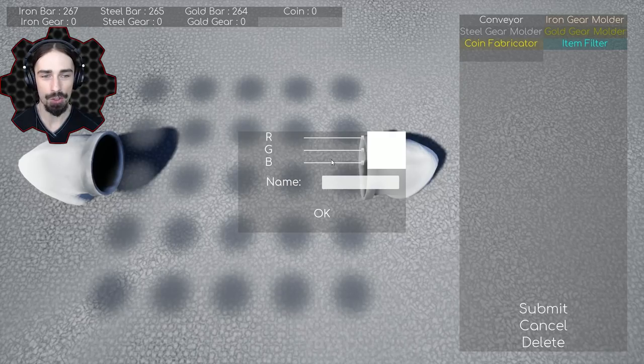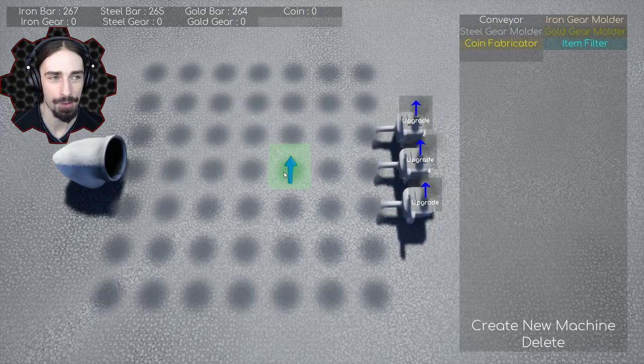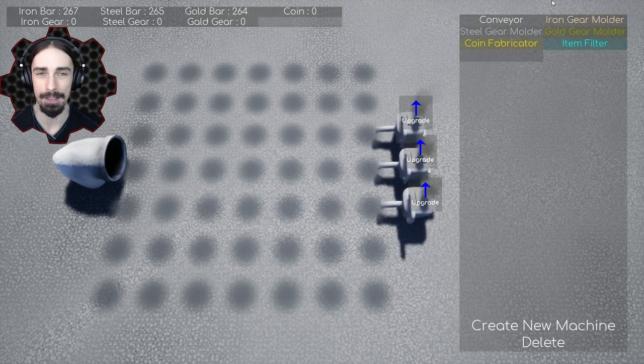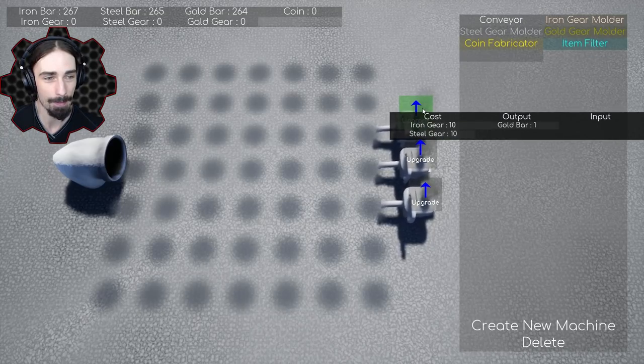You can even create a new machine — this allows you to build a machine with mechanisms inside it, and once you create it you can place it as a single object, which is pretty cool. I've never really played a factory builder like this so I'm probably going to be terrible at it, but the game is free to download — I'll leave the link in the description. I'll just run through the game myself and see if we can at least make some coins.